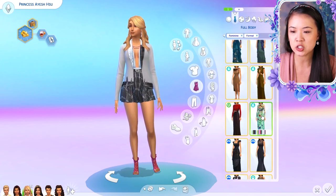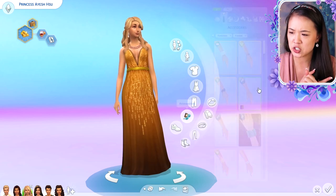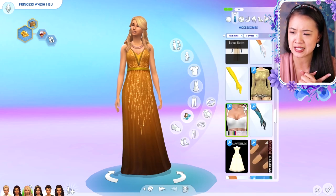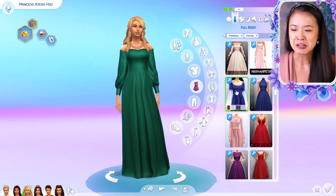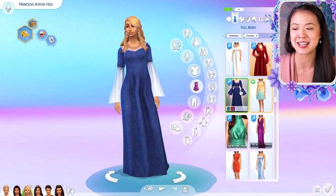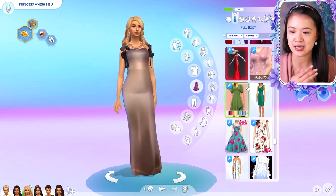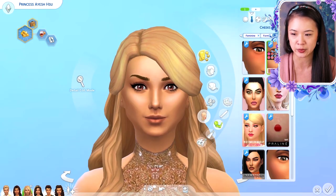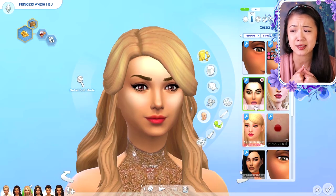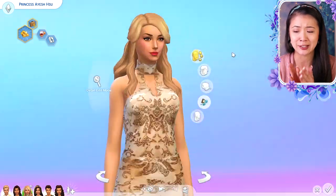This is now Princess Aisha. She has the snob trait and the fabulously wealthy aspiration, even though I think she's already fabulously wealthy — she just likes being a princess and being rich. She's also musically talented. I just love that she has Naya's face but she's blonde, and her face looks exactly like Naya's. I think she's so pretty and I love this entire family.